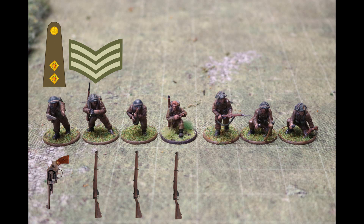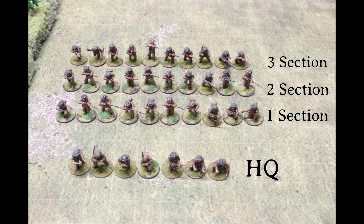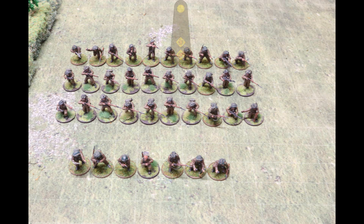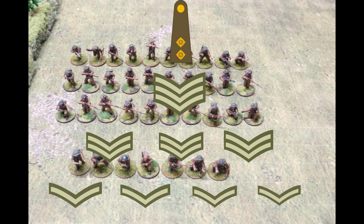The remainder of the HQ section formed the 2-inch mortar team, led by a lance corporal armed with a rifle carrying HE and smoke rounds. Mortar Number 1 carried the mortar and was armed with a Sten gun, carrying HE and smoke rounds, responsible for directing and firing the mortar. Mortar Number 2 was armed with a rifle, carrying HE and smoke, responsible for loading the mortar and cleaning. The whole platoon consisted of a HQ section of 6 men and 3 sections of 10, with a rank structure of 1 officer, 1 sergeant, 3 corporals, 4 lance corporals, and 30 privates.